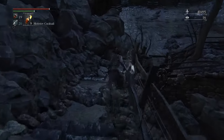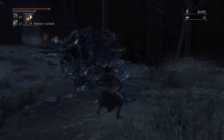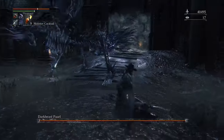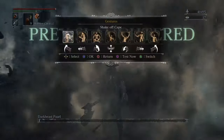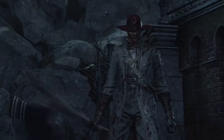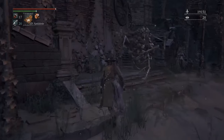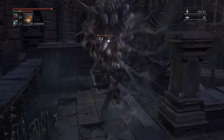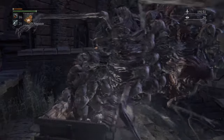Once you make it through, you're going to come up on yet another boss. This is one of the coolest boss names in the history of video games — this is Dark Beast Paarl. Just be aggressive, stay on him, you'll kick his ass. Once you make it farther into Yahar'gul, you're going to start seeing these abominations, and they suck.